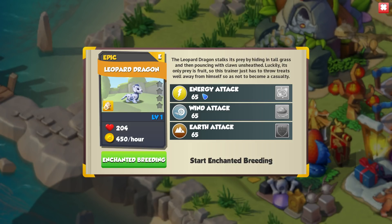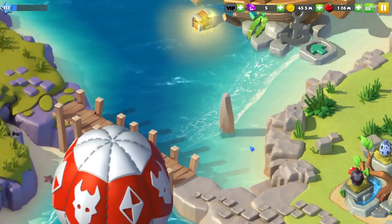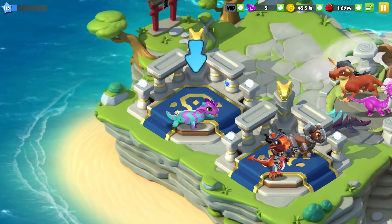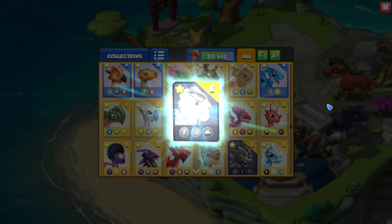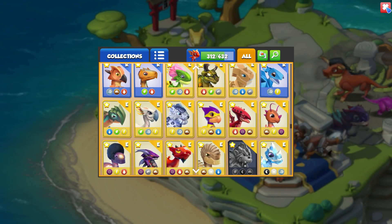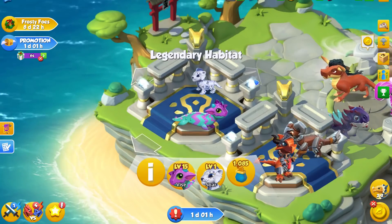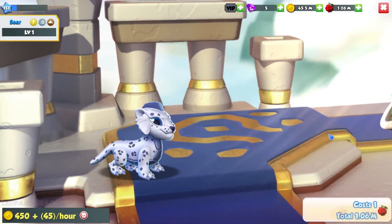Energy, wind and earth with a base attack of 65. Not too bad of a dragon, not too great either. When there are better dragons out there, just keep him as a little collector's dragon — love how cute he is and all that good stuff. That puts us at number 312 for us, and that is one less space we have left for other dragons, which is kind of scary, but I do like him.